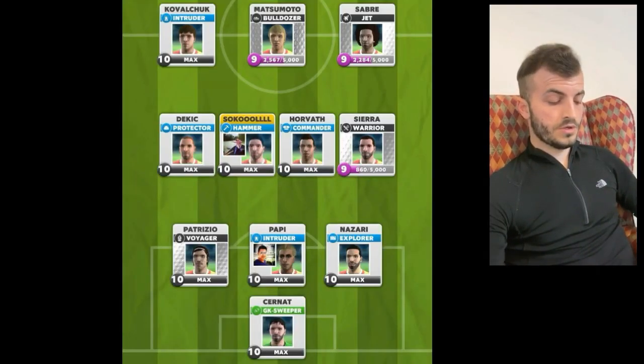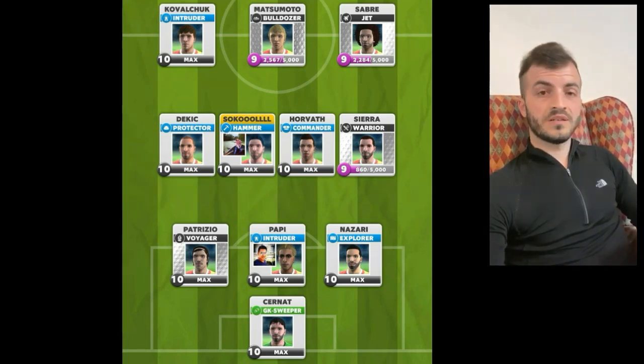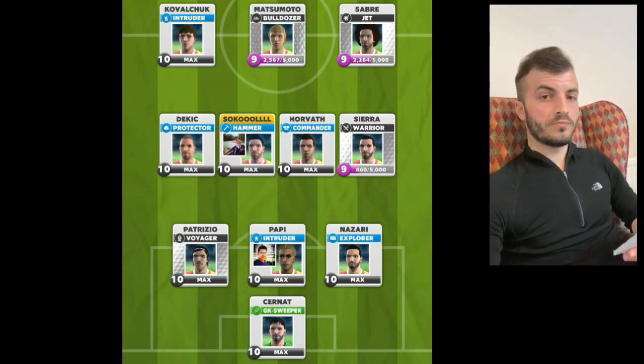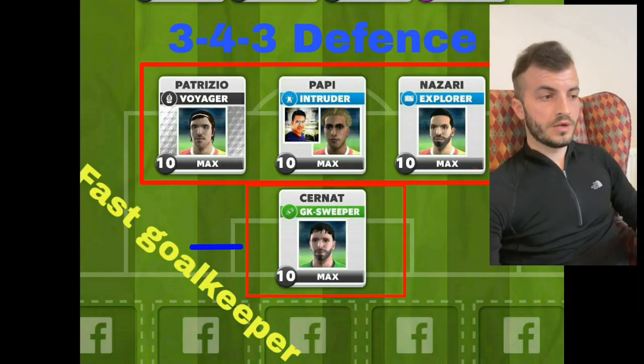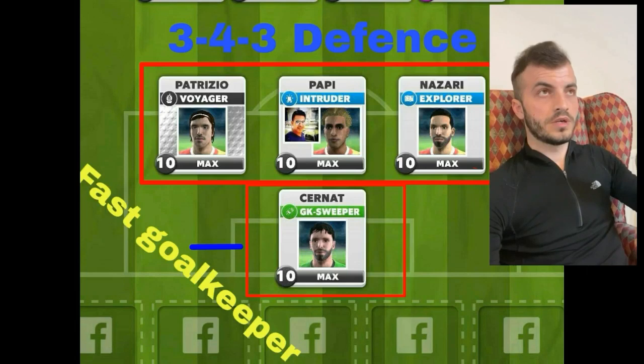The last way: the best defense is attack. You can have more positive results with attack football. You can play 3-4-3. You will start with explorer intruder, explorer and goalkeeper fast on up side left and right. You can use protector and sierra.